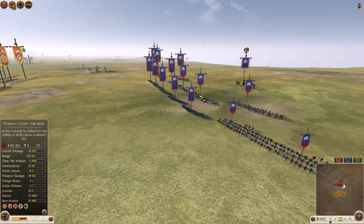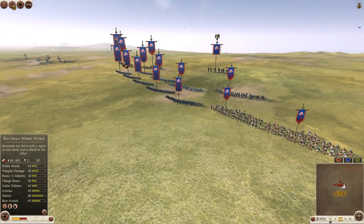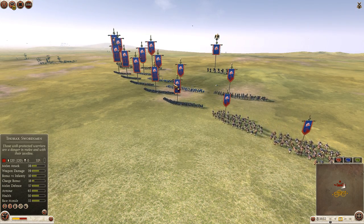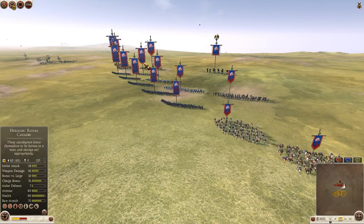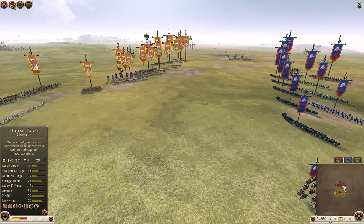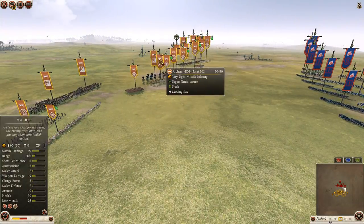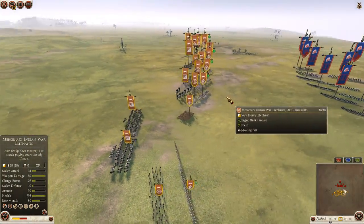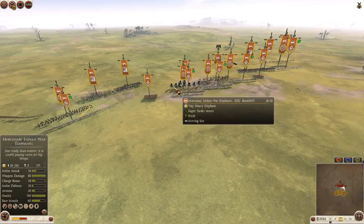This looks like a bit of a rush build. I would probably even go without these archers here, but maybe they're here to counter the Elephant of Epirus — this mercenary Indian elephant that we see on the field on Barak's side.